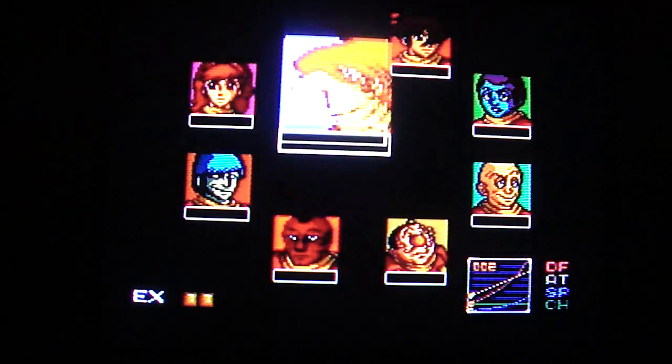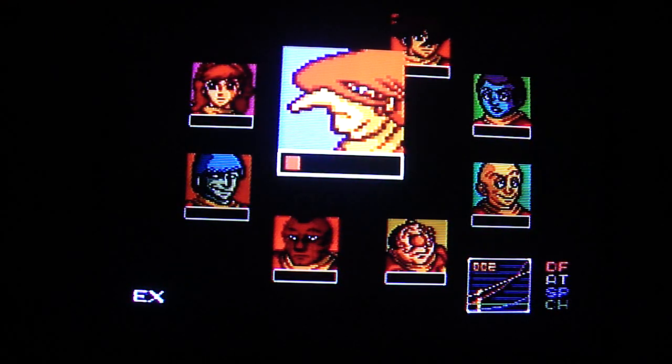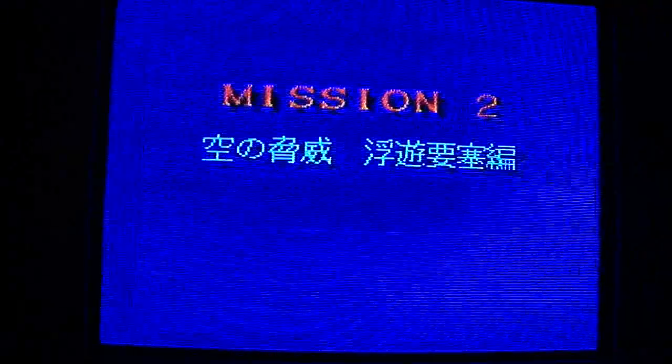For the second level, this is going to be Cyborg 002. You click it once and the stats increase a little bit, click it again and the stats increase again. Hit the start button and we'll go into the next stage. This second mission takes quite some time.